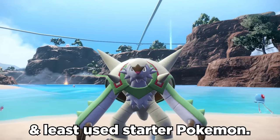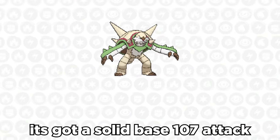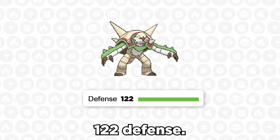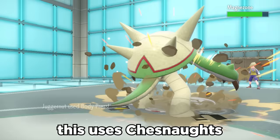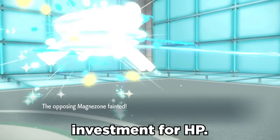Chesnaught has got to be one of the least liked and least used starter Pokemon, but this thing is actually kind of a beast. It's got a solid base 107 attack, and more importantly, it has 122 defense. One of its best ways of attacking is using Body Press, which uses Chesnaught's defense stat in damage calculation, and this allows you to save investment for HP.